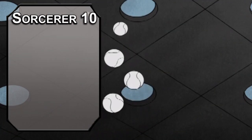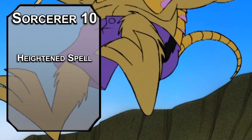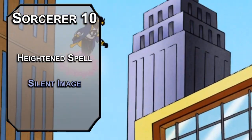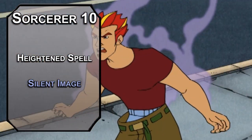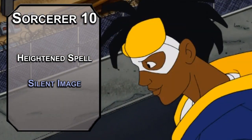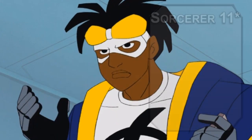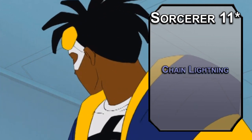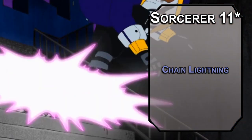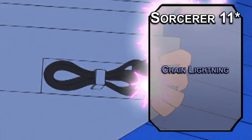Tenth level Sorcerers get another metamagic option. Heightened Spell lets you force disadvantage on a creature's saving throw against one of your spells, to make sure you're landing your lightning or sticking your static. For this level's spell, Silent Image creates a non-audible illusion that fills a 15-foot cube — make a big sign to let people know where to pick up the bad guys. It can be seen through with an investigation check, but you're mostly using it for a sign, and it's probably pretty convincing because you have very high Charisma. Eleventh level Sorcerers can learn 6th level spells. Chain Lightning lets you force a Dexterity save on a creature within 150 feet and up to three creatures within 30 feet of them, dealing 10d8 lightning damage to those that fail, half to those that succeed.